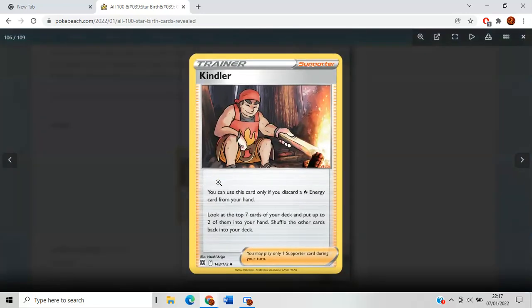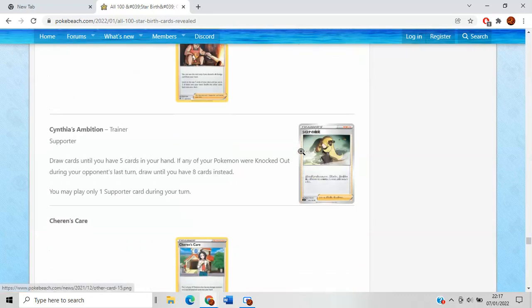Kindler is okay — discard a Fire energy card from your hand, look at the top seven cards of your deck, put two of them into your hand and shuffle the rest back in. I quite like the fact you're shuffling in resources and not discarding stuff from the top of your deck. You get to choose two. This is actually one of the few ways we can dig quite deep for special energy, though you do have to discard Fire energy to use it.